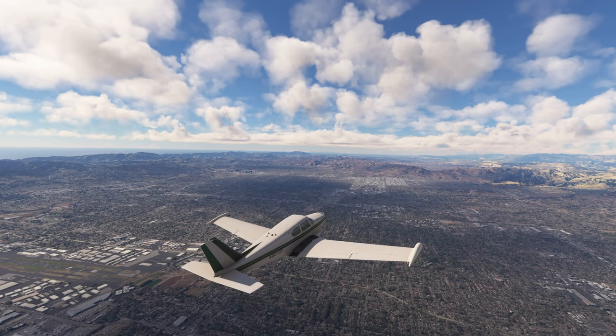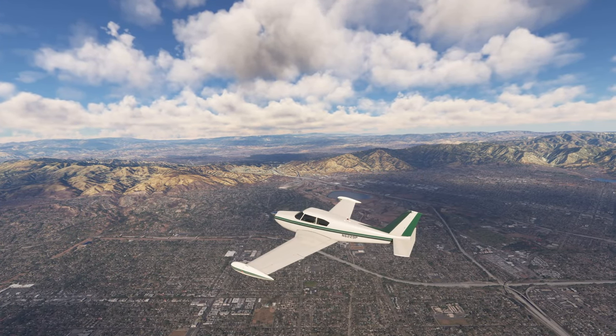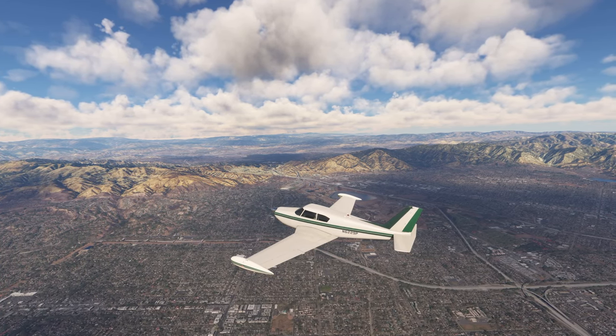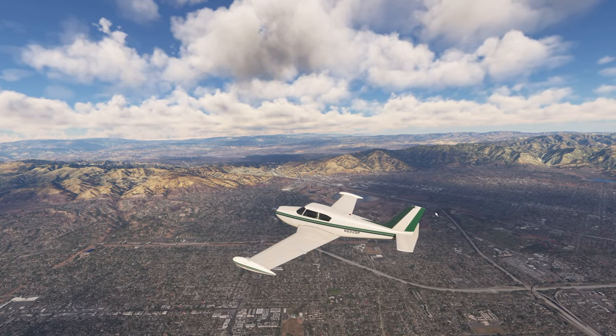Let's take a look at the sim once more. There is absolutely no shimmering in the distance whatsoever. Here is another look with the sim looking very sharp, and by the way, increasing the render scaling will improve the overall quality of the image as well.